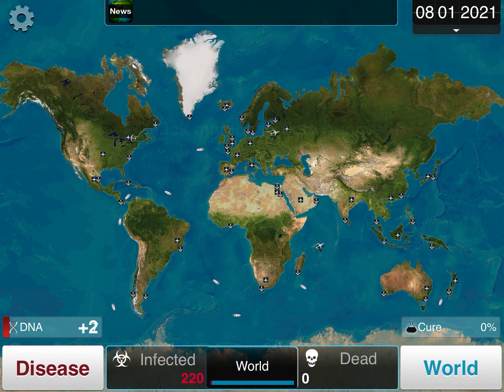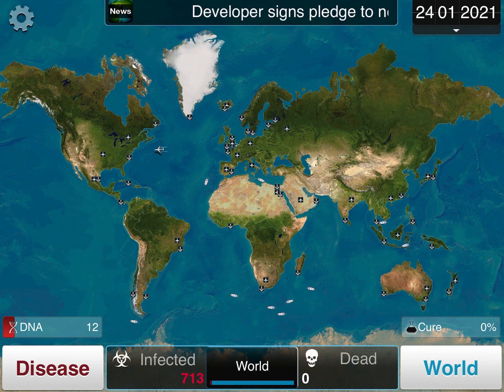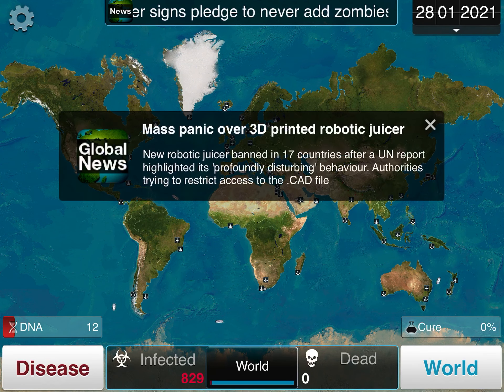Symbiosis makes it so doctors do not find out about your parasite. As you can see, the parasite is still spreading rather quickly. At the beginning it doesn't really matter.